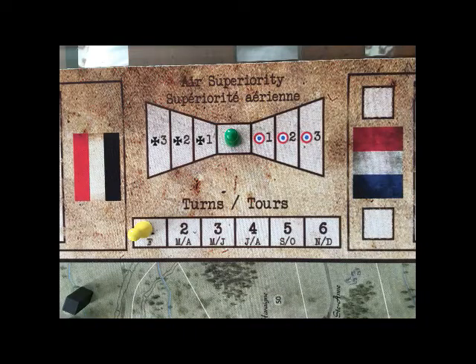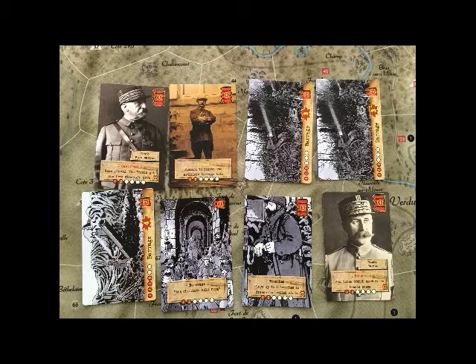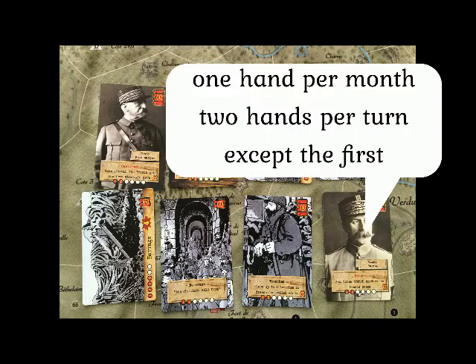The campaign game is played in 6 turns. Each turn, except the first, represents 2 months. During each month the players will take turns playing 7 rounds, with a hand of 8 cards. Victory can be won automatically by the German if Verdun is taken or surrounded.